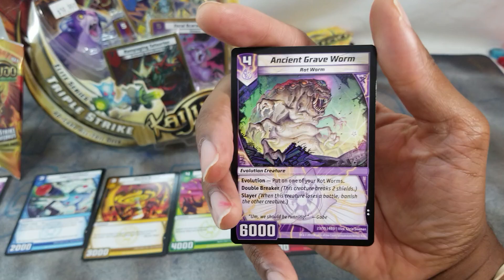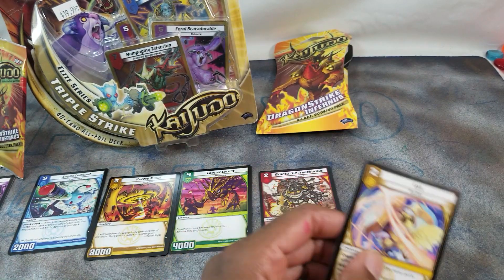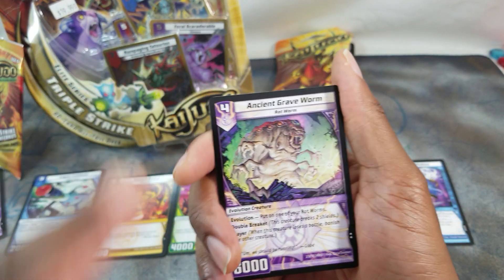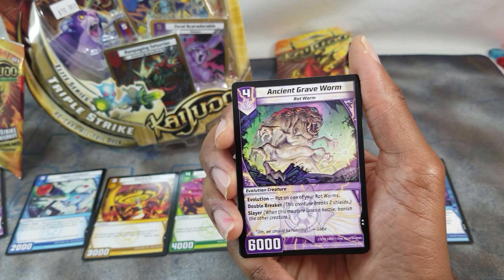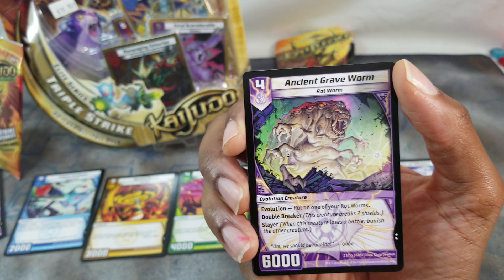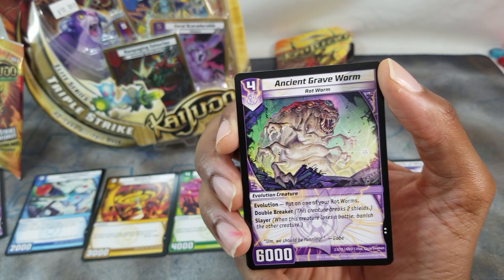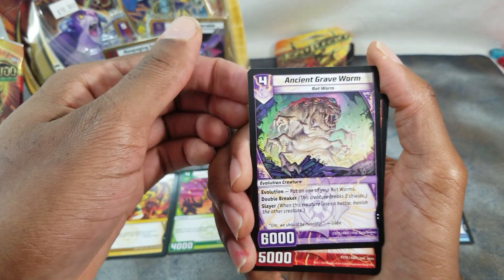I really like that guy. Then we got Ancient Grave Worm — two stars, so maybe that's uncommon, and this is a four-star. Evolution: put on one of your rot worms. Double Breaker: this creature breaks two shields. And Slayer: when this creature loses a battle, banish the other creature — basically death touch but it's a death rattle. You gotta evolve it though. Cool lightning effects on the border — 6K for four.